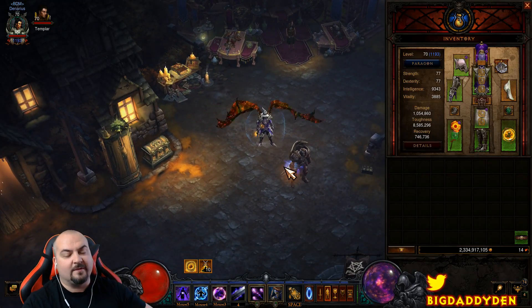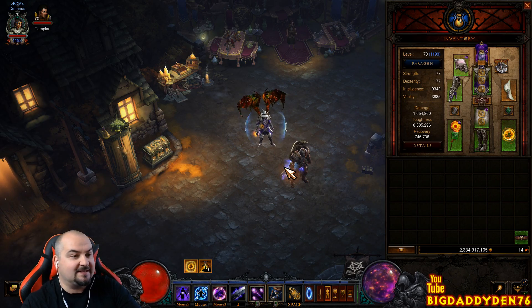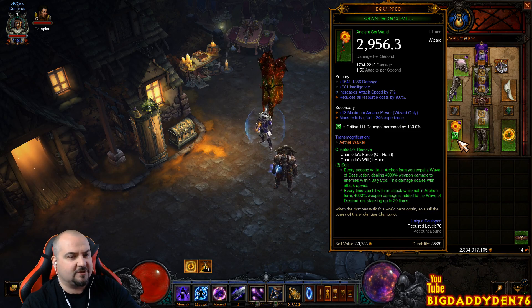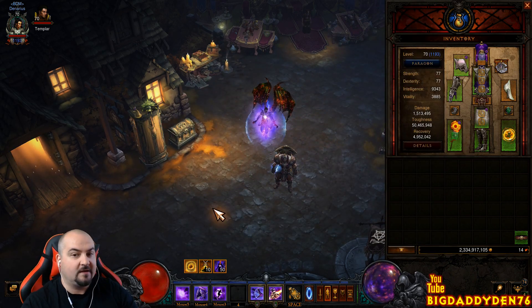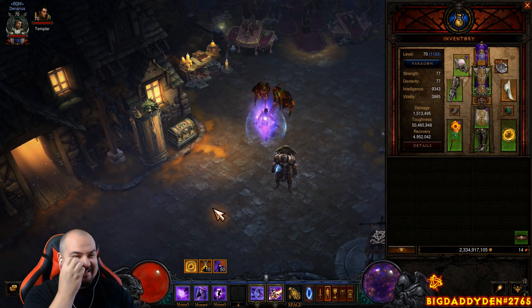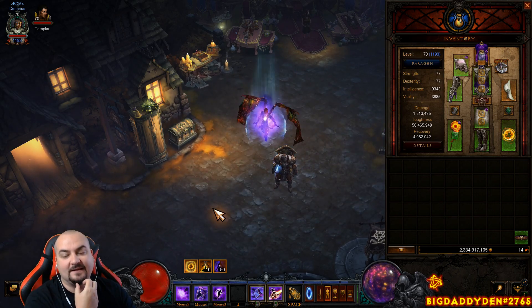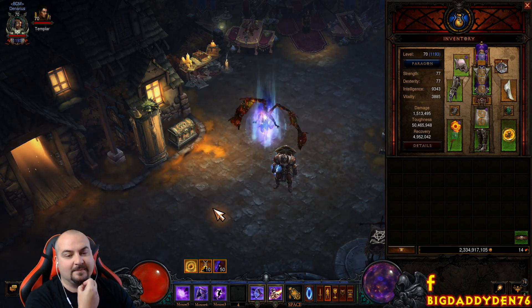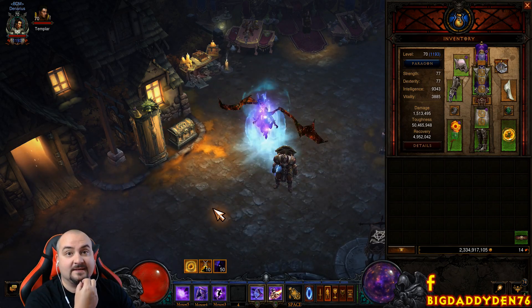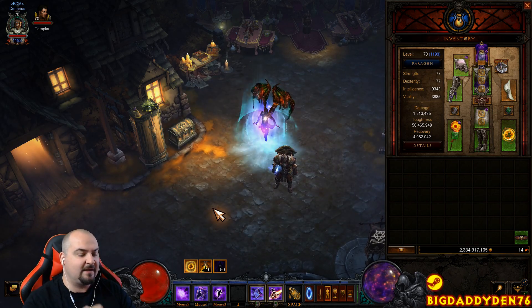This is the Vyr's Chantodo Torment 16 speed farming build. For those of you who have not played this build, it's an Archon build all about the wave of destruction from Chantodo. When you get into Archon form you have a pulsed AoE for 30 yards and it just destroys everything. It's absolutely OP, very very strong. If you're struggling in the season and looking for an easy build, look no further — it's the solo meta as well.